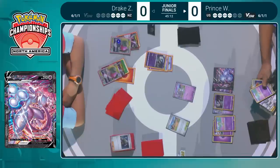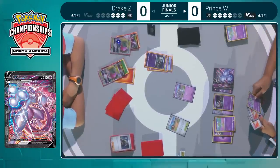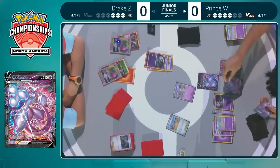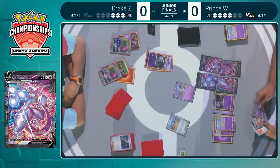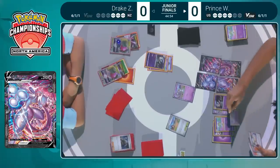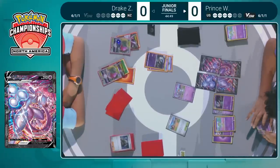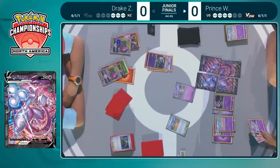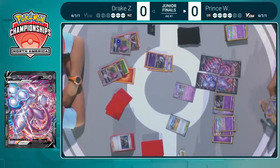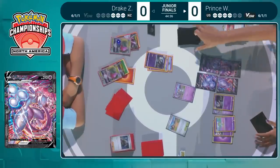Mewtwo — we're thinking about it! It came down! Really thinking about assembling that Mewtwo V-Union — and there it is, into play! We need some cheers here for that Mewtwo V-Union! You rarely get to see this in the Pokemon TCG and it is always fantastic when it comes out. We're back at NAIC where Sander Wojcik last year put Mewtwo V-Union on the map — now it is Prince putting it on the board.